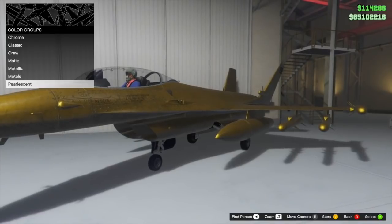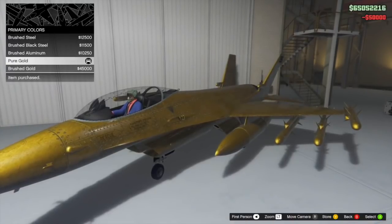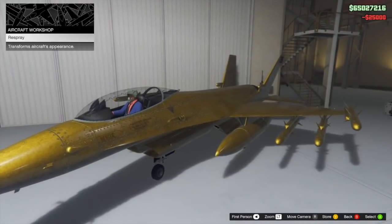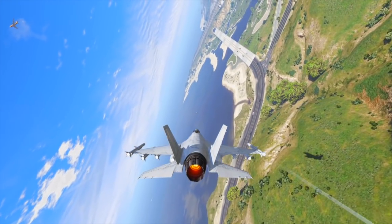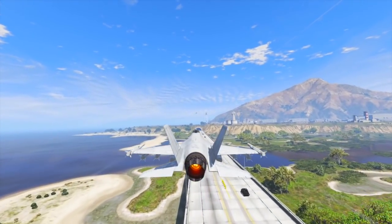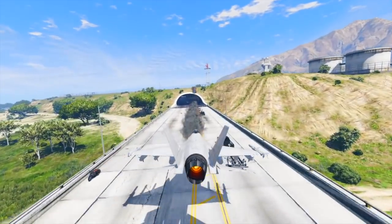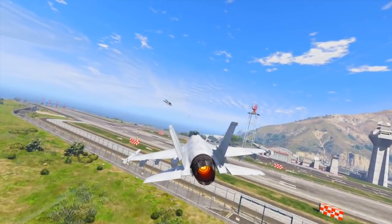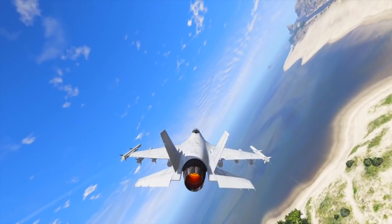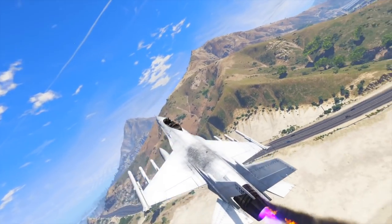So aside from becoming the most expensive aircraft in the game, there are other reasons why this jet is not worth it. Number one, it can already be found on the map. The Laser can be found at Fort Zancudo — if you really want one, you can just get one. You won't have the convenience of spawning it anywhere or grabbing it from your hangar, but honestly I think that is worth saving $6.5 million. You can jump over to Fort Zancudo, get inside, and steal one. And with a hangar inside Fort Zancudo, you don't even need stars to get on the tarmac. There's no penalty for going inside the base, making it even more convenient.